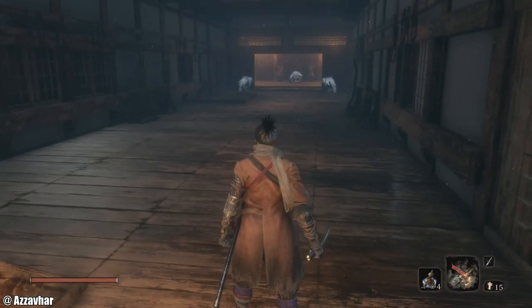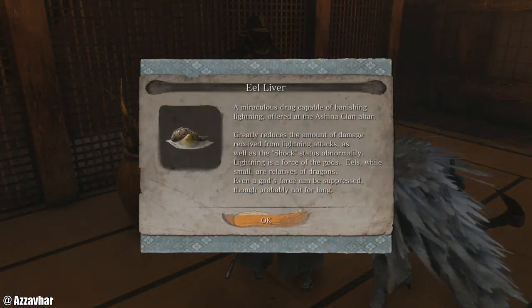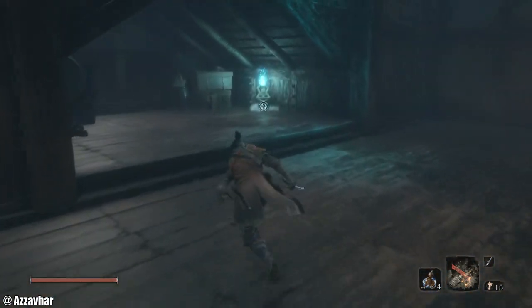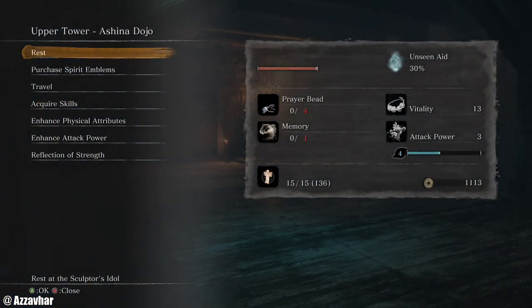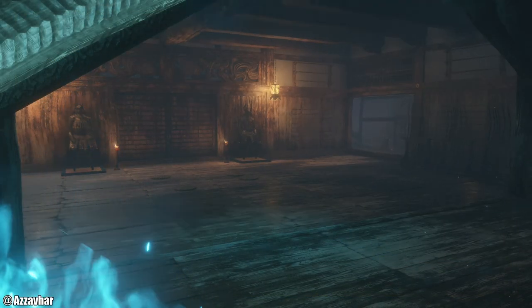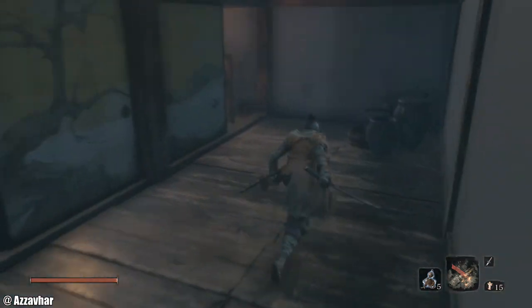If memory serves, I don't really think there's any items down there, but let's take a look — oh, there is: we've got eel liver and pellet. We'll just leave that section for now. We can do the miniboss, progress a side quest, or get a prosthetic tool. We'll travel back to Ashina Castle, go to the antechamber — there's a few things we can get from this area.